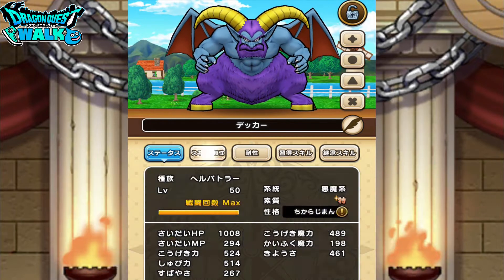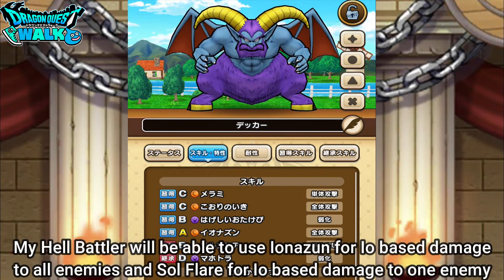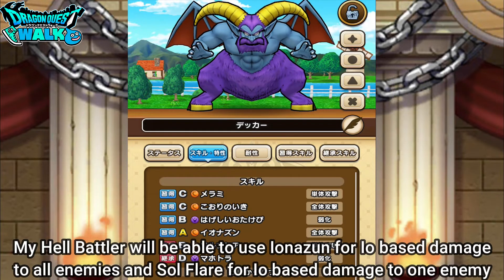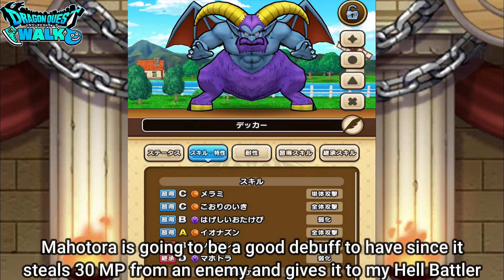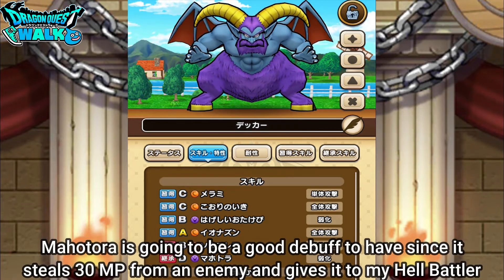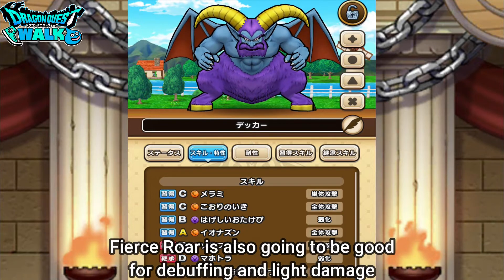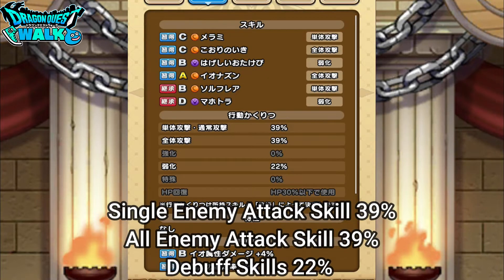That's actually not so bad. In terms of skills, this is going to have Ionazune, which is a very powerful attack. I also added Soul Flare, which is another EO-based attack, so that's going to work out quite well. I also added Mahotora, which takes MP from enemies and gives it to himself. The Hagashi Otekebi, or Fierce War, works out pretty well — I have a 39% chance of doing single attacks, a 39% chance of doing attacks to all enemies, and a 22% chance of doing debuffs.